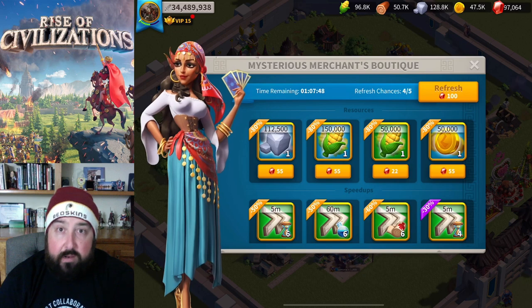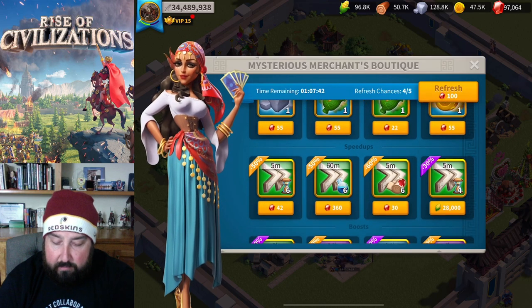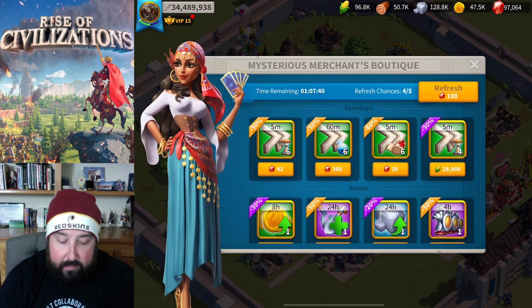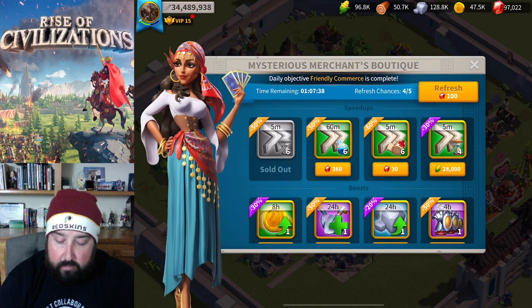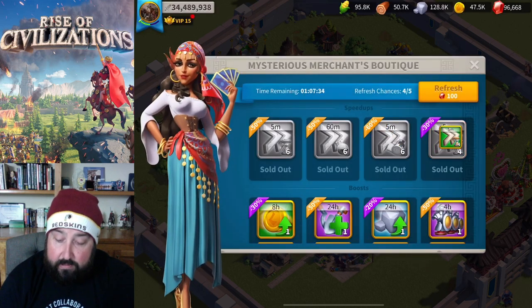Let's use our first free refresh. Up at the top, everything's 80%, so I'm not going to touch them. Now for the speed-ups - generic, absolutely. Research, absolutely. Health, absolutely. And another generic. In my previous spending guide video, I recommended anything 70% or above, 60% sometimes, depending on if you really need it.